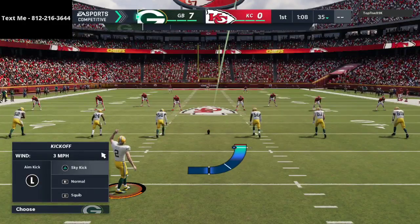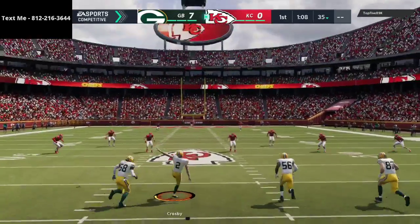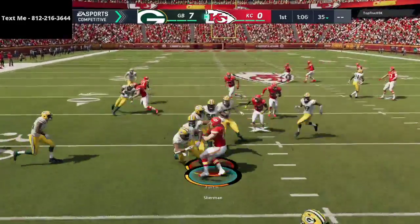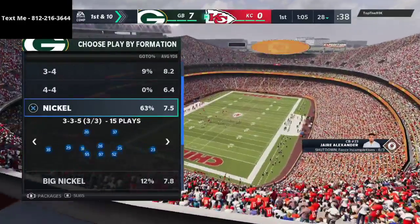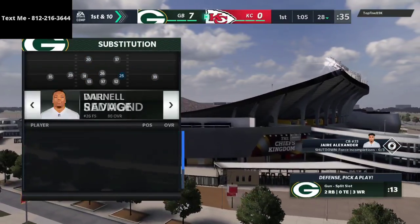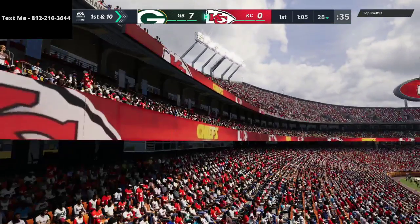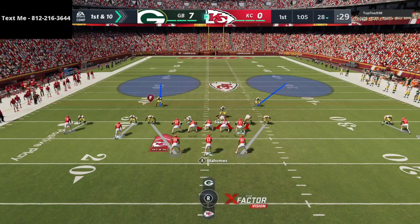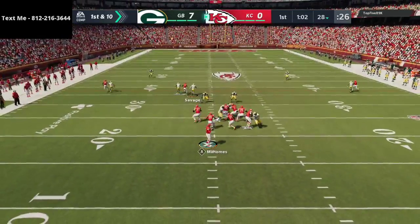Now everything has changed as far as our strategy. Defensively there are so many possibilities — you can play match coverage, blitz, zone, zone drops, Cover Three, Cover Two, Cover Four. We noticed he likes to have Tyreek Hill in the slot, so we're going to move Jaire Alexander into the slot to get a better matchup. In regs it's a lot about matchups, unlike MUT where everybody is 99 overall.